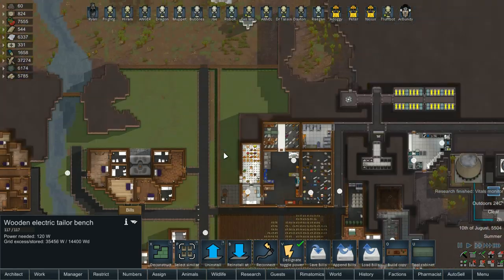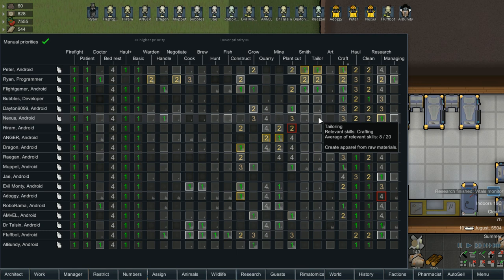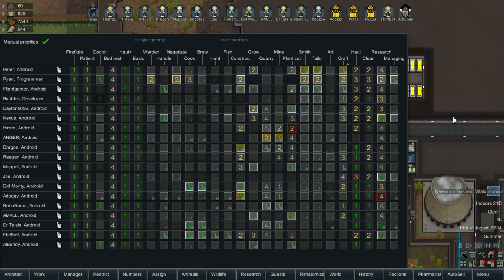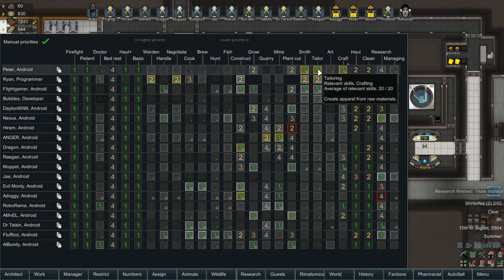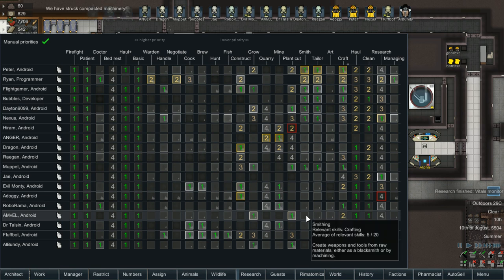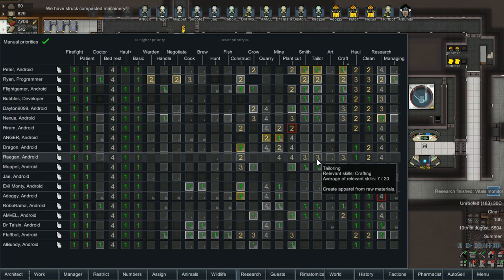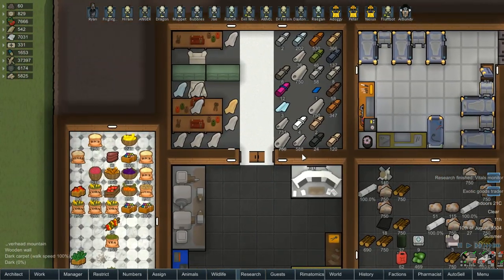What we're going to do is include Bubbles, Dayton, Nexus — Nexus is part of the reactor group but there's not a lot for him to do most of the time since Peter does the majority of crafting. We can have Bubbles and Nexus doing that, and people like Muppet who learn very quickly. We'll set their tailoring to the same priority as crafting — a two — so other priorities continue as they were, and clothing gets done more frequently.